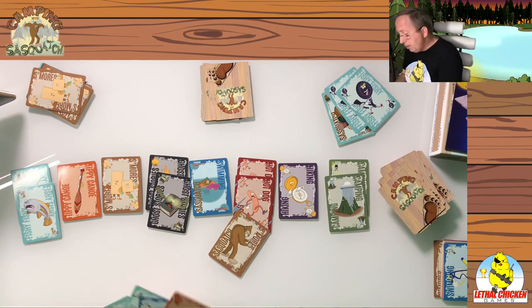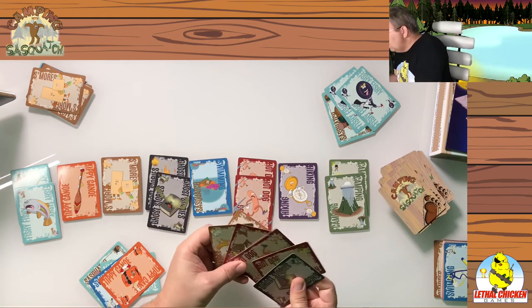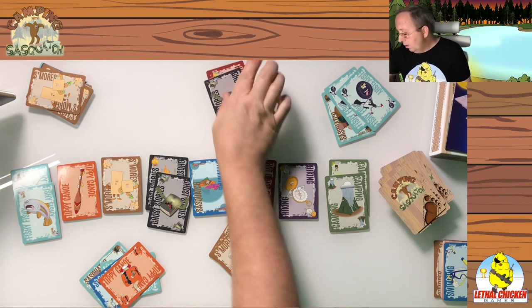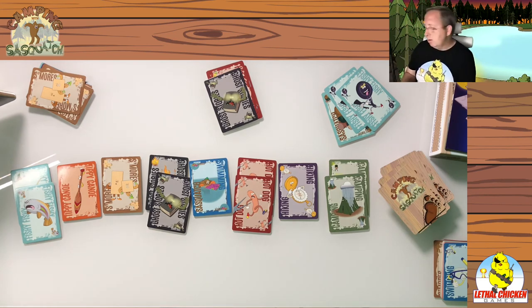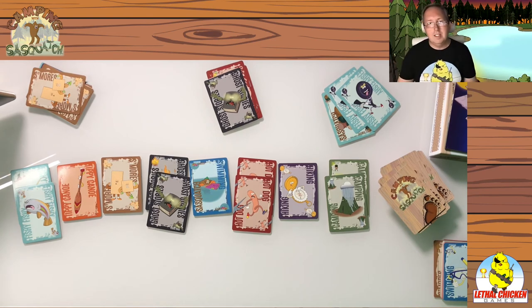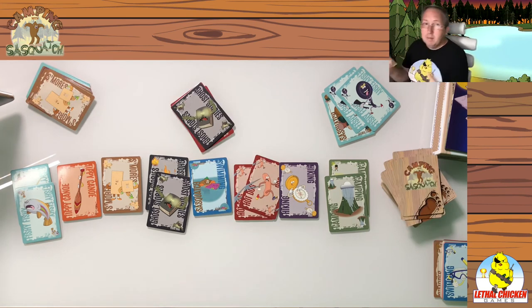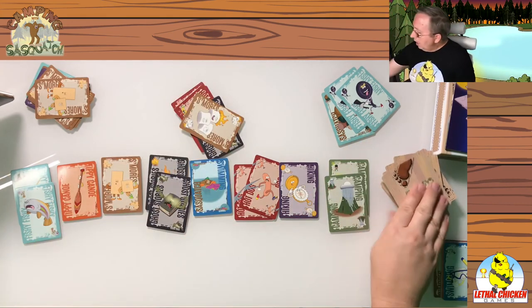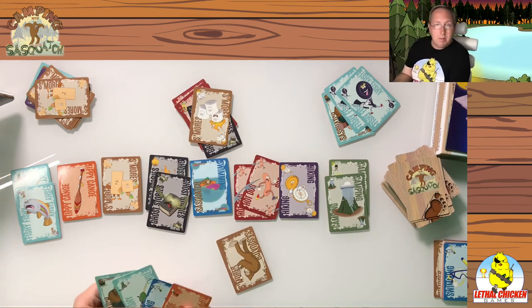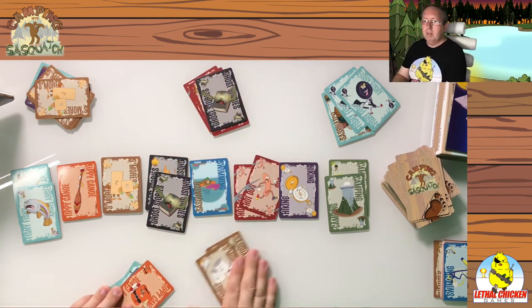In the two-player version, you call 's'more Sasquatch' right away. If you don't have a s'mores card in your hand, you have to eat it — you take both cards. If you did have a s'more Sasquatch, you could play it right on top. You'll have a slight unfair advantage since you see it first, but just play it right away and be fair. If you draw the s'more Sasquatch and don't have a matching card, and the other person does, they say 'ha ha s'mores' and you're stuck with the card.